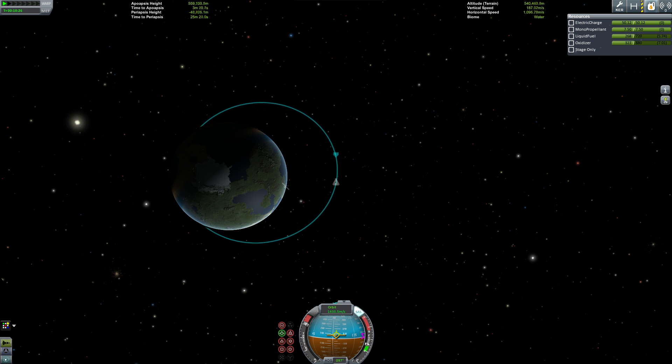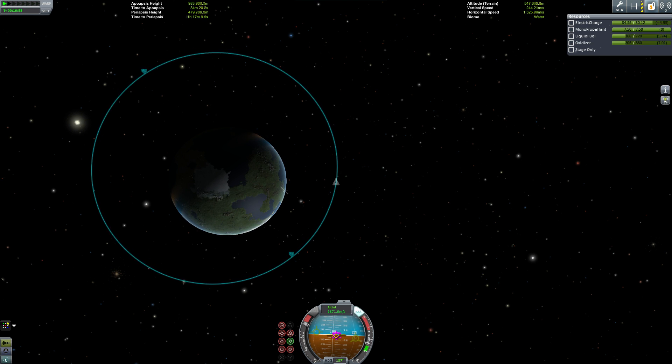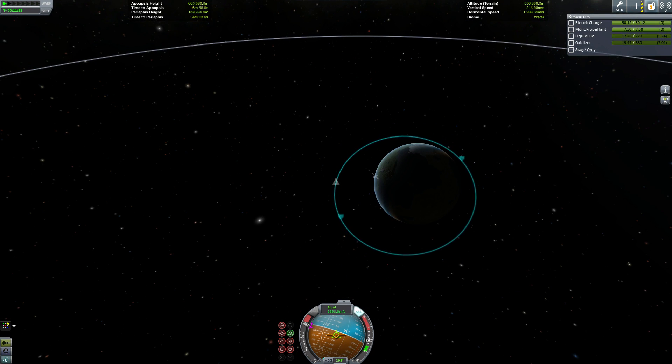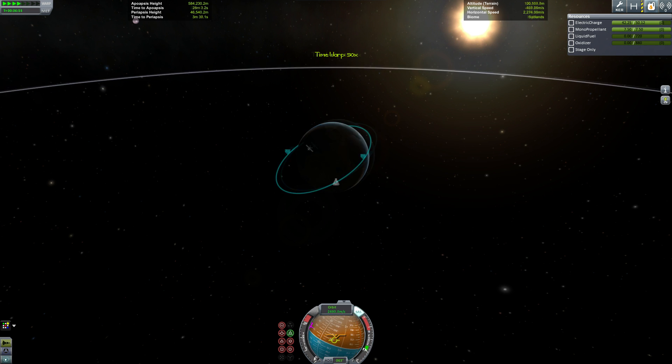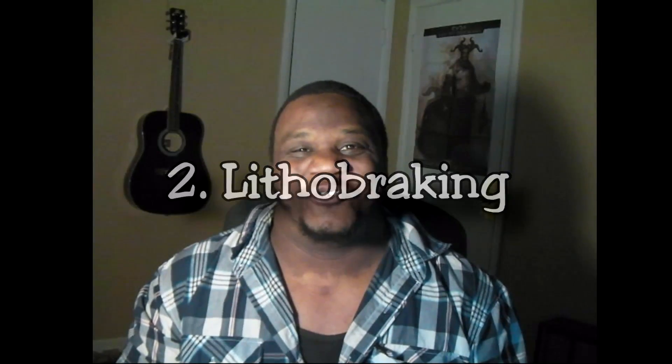Number three: Orbital Eccentricity. It's a parameter that determines the amount by which an orbit around another body deviates from a perfect circle. A value of zero is a circular orbit, values between zero and one are an elliptical orbit, one is a parabolic escape orbit, and anything greater than one is a hyperbolic orbit. Before KSP I'd never heard of a hyperbola — now I know it's not some super version of Ebola coming to kill me, which makes me feel a lot safer.